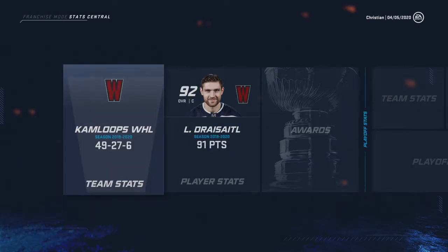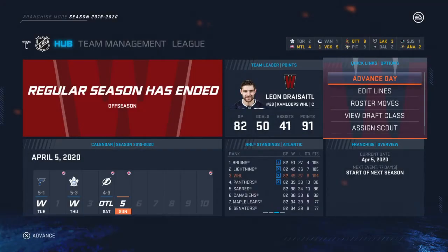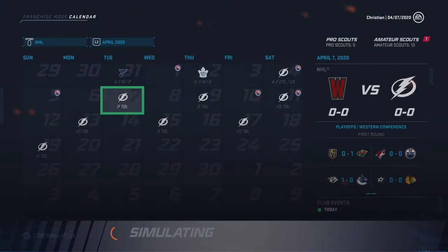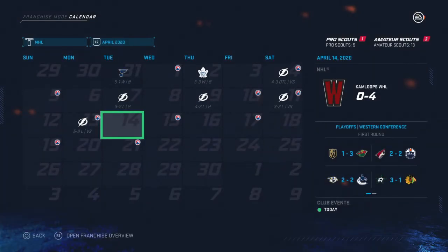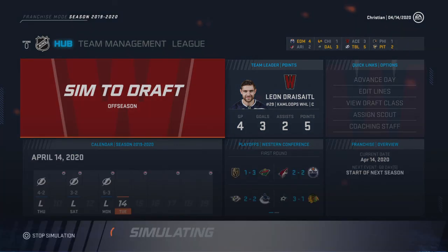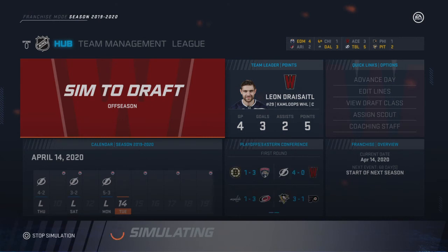Jumping into the Stanley Cup playoffs — we're facing the Tampa Bay Lightning in round number one. We know how good they are with Stamkos, Kucherov, Hedman, and Vasilevskiy. We simulated the first four games and lost game one, game two — and unfortunately we got swept by the Tampa Bay Lightning. Tampa is just a powerhouse. They got swept by Columbus in real life, but in the game they decided to sweep us. Dreisaitl had five points in four games — it was just too much to handle.